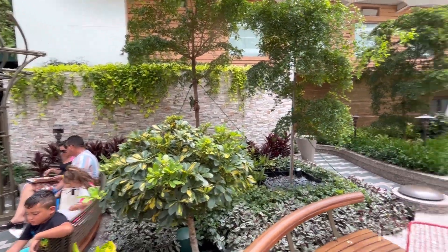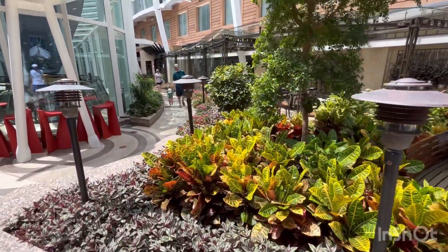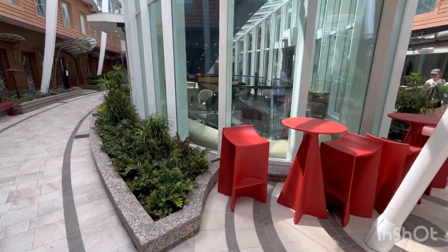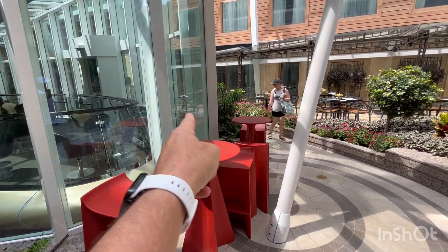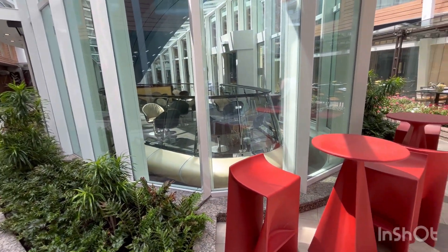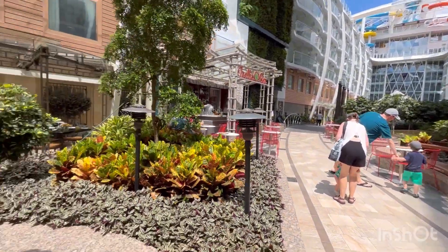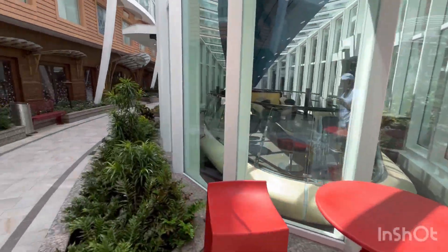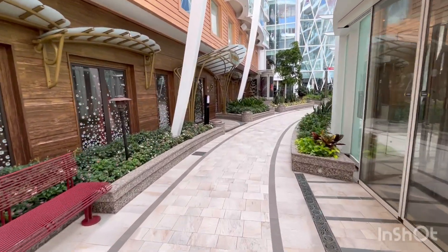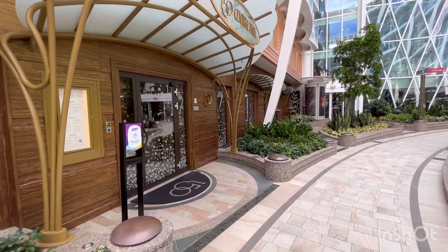Got some Crotons here. Here is your Chop's Grill. On other ships, like Harmony for instance, this would be a Jamie's Italian and the Chop's Grill would be back over there. Here's the Rising Tide. Here is the elegant, luxurious 150 Central Park. In all my years and cruises on Royal Caribbean, I still have not eaten in 150 Central Park.